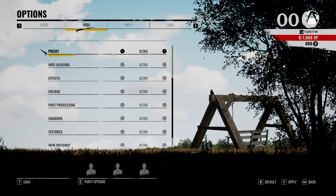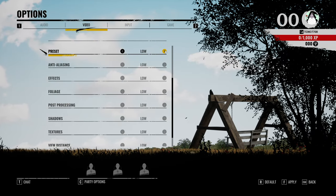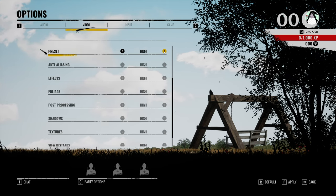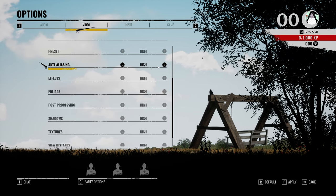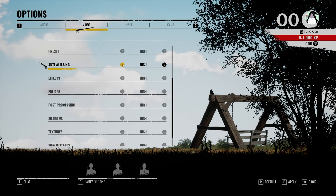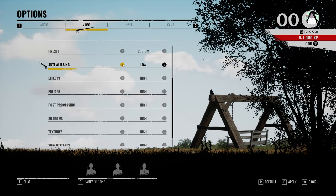In the preset section, you can adjust this based on what kind of PC you have. If it's a super low-end PC, start on low; otherwise start on maybe high. For anti-aliasing, I wouldn't recommend pushing it all the way down to low, as hair looks absolutely terrible, especially if you're looking in third person. But if you really need the extra performance, this is what you can mess with.